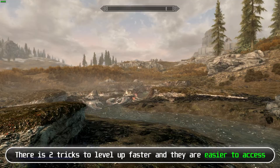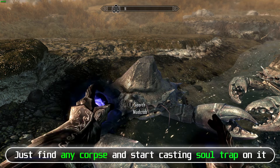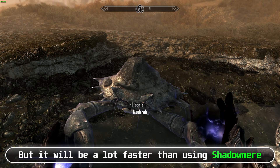Other than using Shadow Meere, there are 2 tricks to level up faster that are easier to access. The first trick is casting Soul Trap on a corpse. Just find any corpse and start casting Soul Trap on it, and when you run out of mana, wait 1 hour and continue.